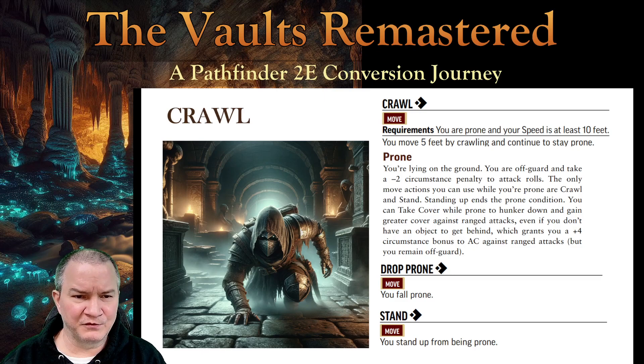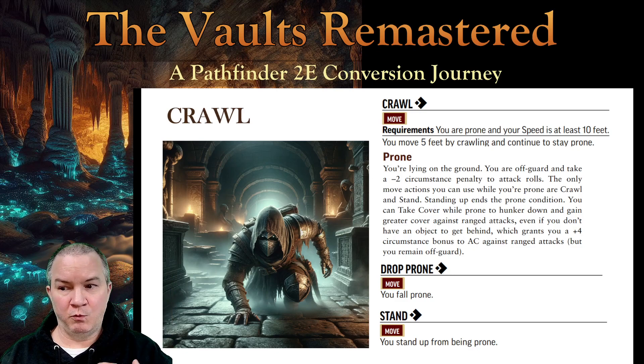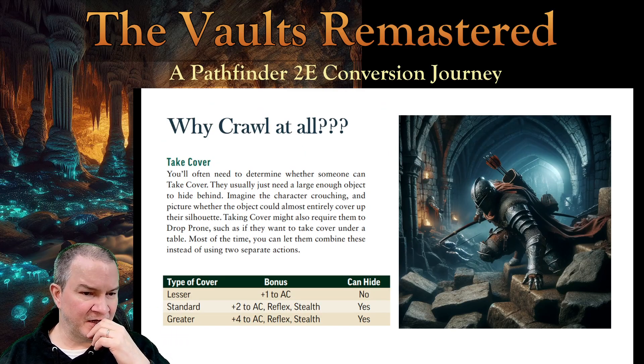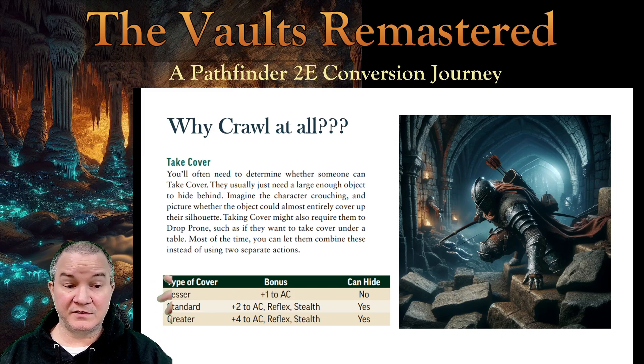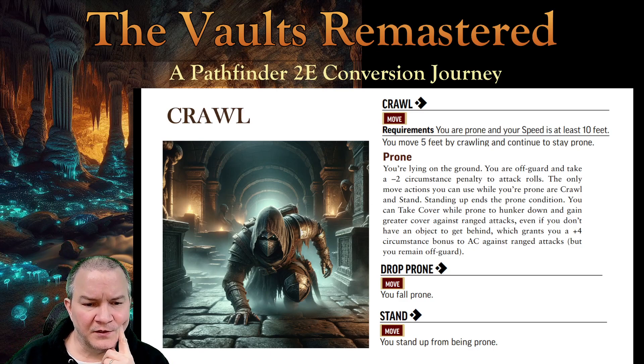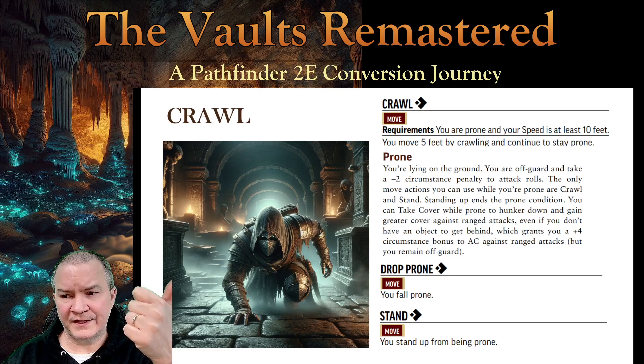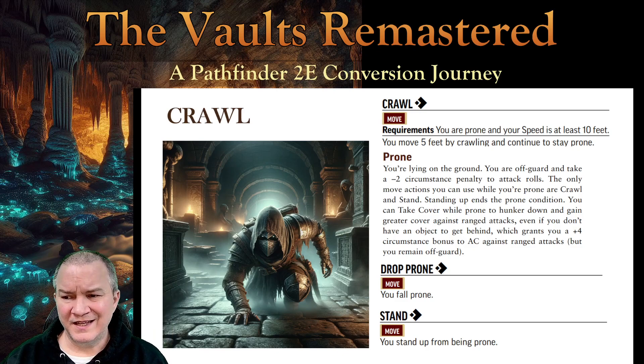I feel like there's maybe some house ruling called for here. Maybe drop prone is a free action — I don't see why it wouldn't be. At least that would make it more sensible. If the GM core says you can combine drop prone and take cover as one action, why can't we combine drop prone and crawl as a single action? And maybe crawl-then-stand is also a combined action. Drop prone plus crawl is one action; crawl plus stand is two actions. Is that so bad? Especially if you're still penalized by difficult terrain and diagonal movement.